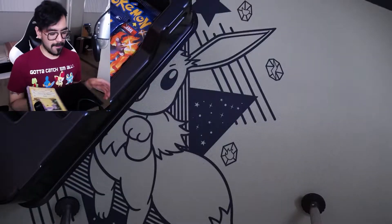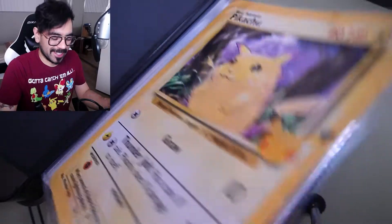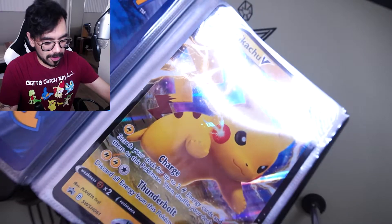We also have the partner collection binder — I haven't actually bought any packs from it, so I've just been using it for storing whatever I want. We've got Pikachu, another Pikachu — a Pikachu sandwich — and then here's where we're going to put Dragapult. Look at this, the thing is enormous, it is amazing.